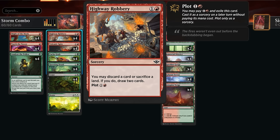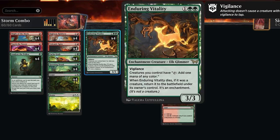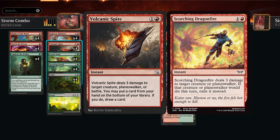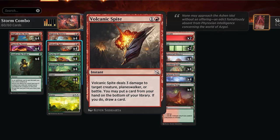Rounding out the deck, we have some spot removal. Torch the Tower is especially important against all the red aggro decks as it can exile an opposing creature, and we can enable bargain by sacrificing our own Enduring Vitality, which can come up if the opponent's about to exile it. Volcanic Spite gives us three damage at instant speed and is a pseudo-cantrip since we can get rid of a card in hand to replace it, which helps dig for missing combo pieces. Scorching Dragonfire could also exile opposing creatures — more relevant against red decks and in the mirror — but in grindier matchups the extra cantrip from Volcanic Spite has been useful.